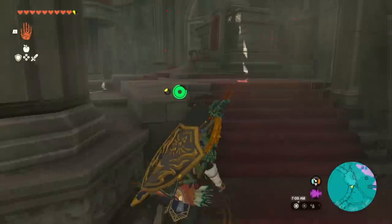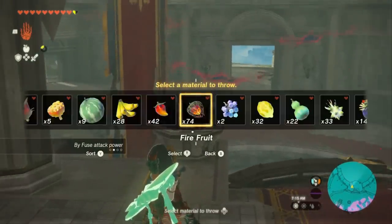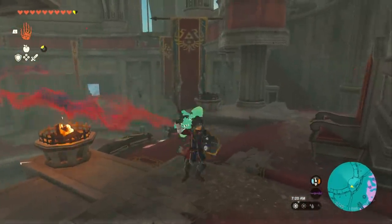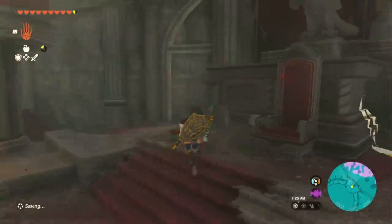We're going to head up these stairs and then go around. You're going to see two torches. If you hold the right bumper like you're going to throw your weapon, you can hold up on the d-pad and select fire fruit. If you've got a whole bunch of these you can do that twice; otherwise you can use a torch or something like that to light the other one as well. Once you do, the throne behind you is actually going to open up.